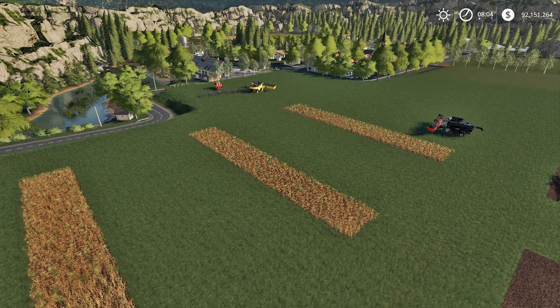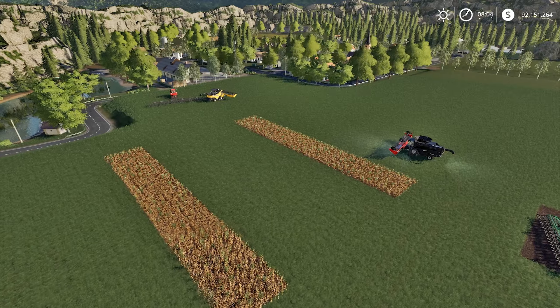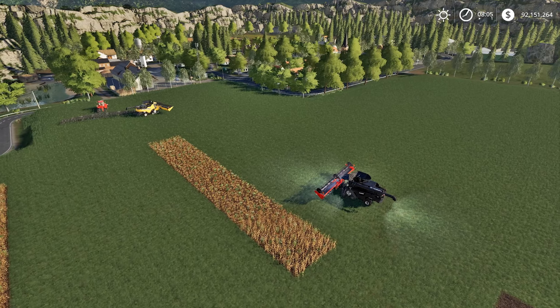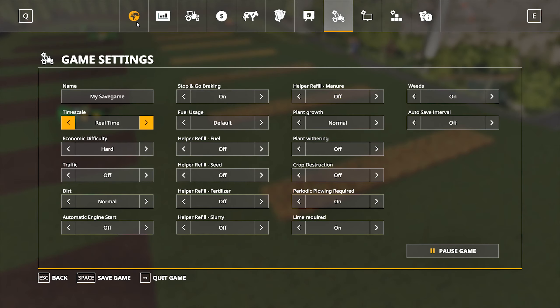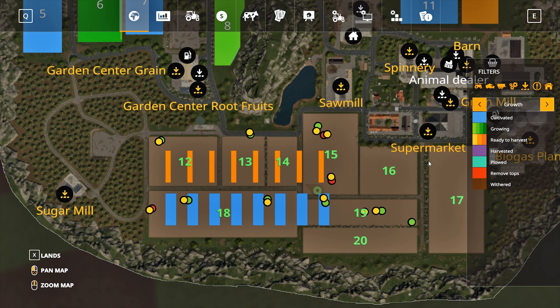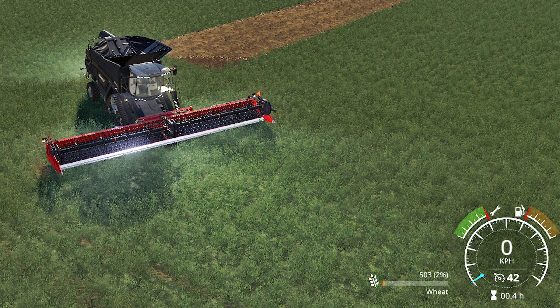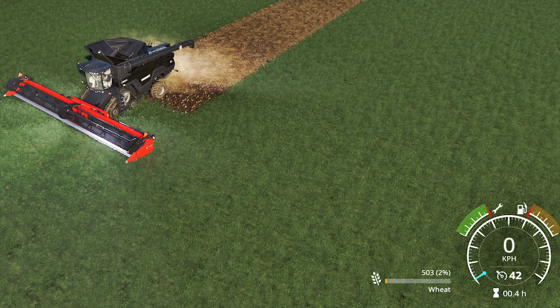Before starting calculations in Seasons, I made eight small fields of the same size on the mini-broom map without Seasons, to make sure all fields are actually the same. I planted all fields with wheat. Fields need plowing and lime, are not fertilized, and weeds grow on them. I harvested 503 liters of wheat from each field, so the fields are the same. This will be the reference point.